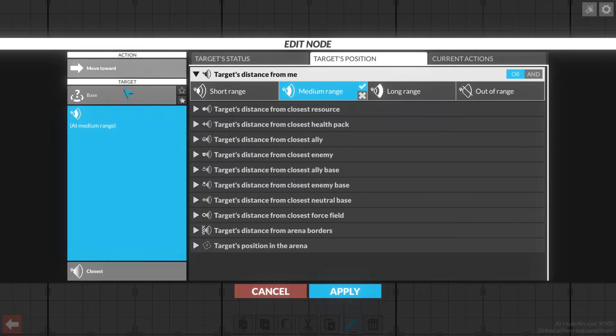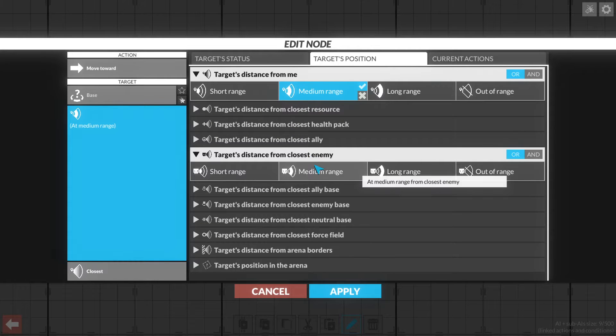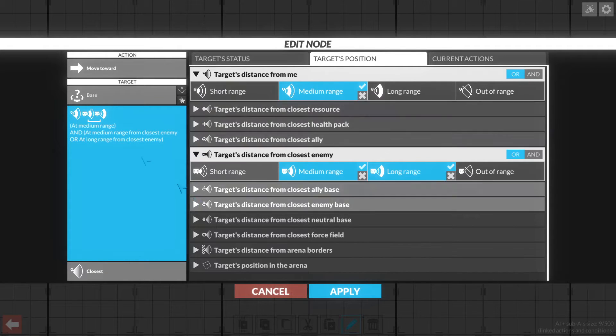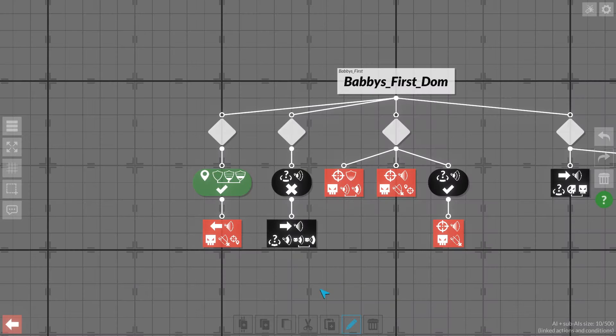A base that's short range of me is a base we're standing on. Medium range would be a base that we're close to but not on. We want to make sure that this base we're moving to is also near an enemy — distance from closest enemy. If we move toward bases that are short range of enemies, we're going to walk into enemies already controlling the base, and it's going to cause more problems than it solves. So let's look at medium and long range only, not out of range, because out of range is global. If we look at only medium and long range from the base, it should move to a base that has enemies near it that is close to me but I'm not on.